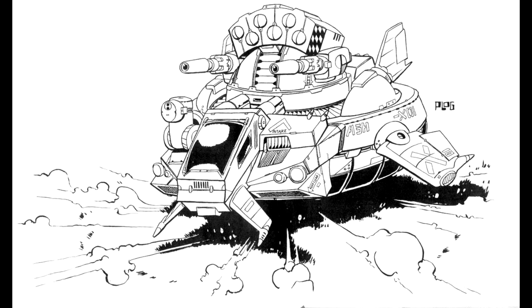This translates to a cruise of 9 and a flank of 14. It has 13 armour on the front, 11 on the sides, 10 on the rear, and 13 on the turret. The ER medium lasers and the Streak 6 are located in the turret with 15 shots, and the TAG laser mounted in the front of the body.